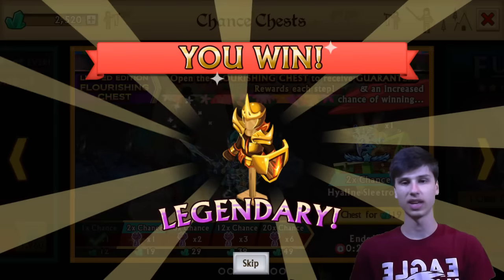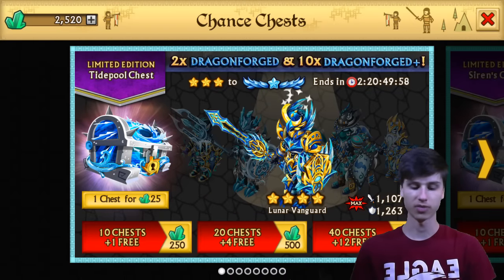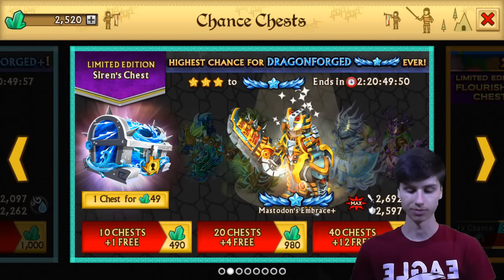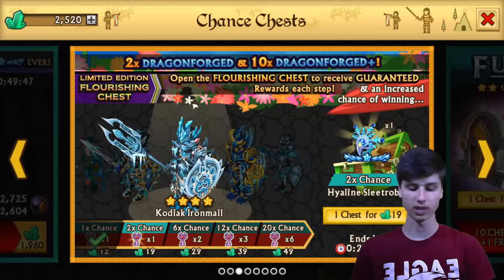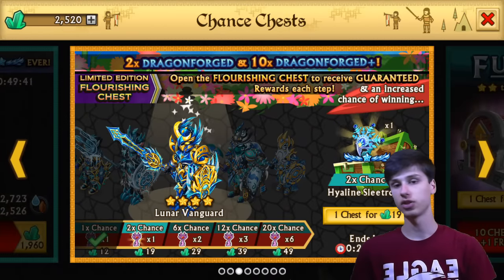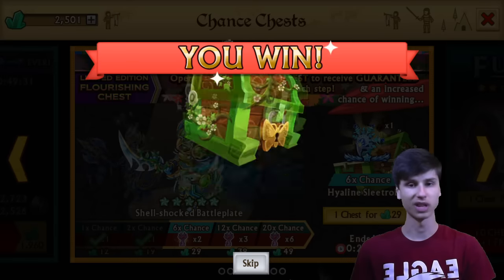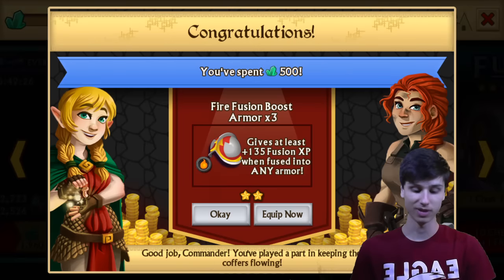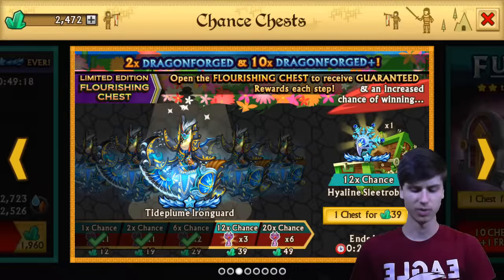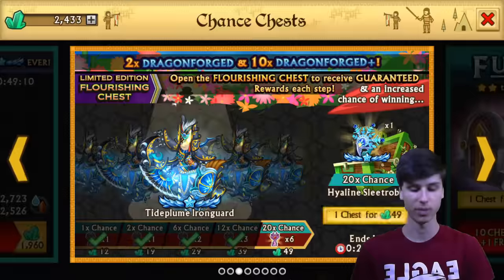I wanted to talk to you guys about this — what do you think is the best chest to open? We have the 25-gem chest, which is kind of the generic one, with two times chance for Dragonforge and ten times for Dragonforge Plus. Of course, we have the 49-gem chest — the Siren's chest — where I think everything in here is Plus. And then there's the Flourishing chest and a Champion chest. Out of those three, I've had the most luck with Flourishing chests. They have the guaranteed reward and the multiplier for each specific armor, so it really does seem to be quite a bit better than the rest of the chests.